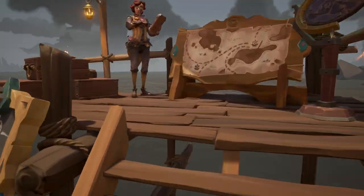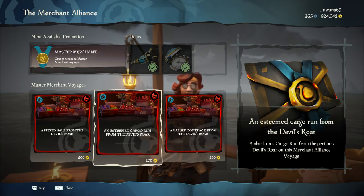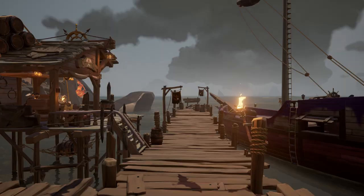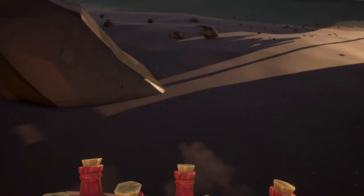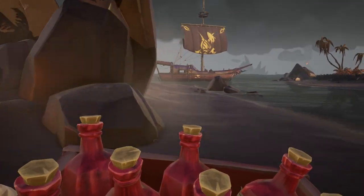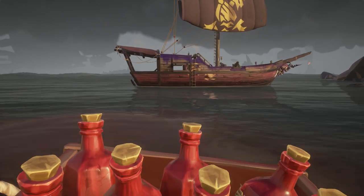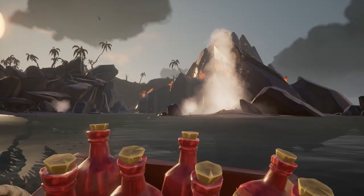If you want to do this in Devil's Roar, the merchant is now available at Morrow's Peak Outpost. Everything works the same as in the normal world, only the cargo looks a bit different. Instead of green rum bottles, you'll have red rum bottles called Devil's Rum. It will be more difficult in Devil's Roar because of the volcanoes — the rum bottles will be harder to keep intact. Earthquakes don't affect your cargo, but the big magma rocks and geysers do.